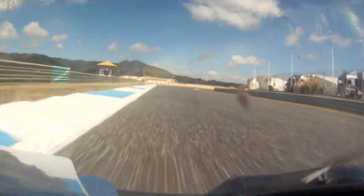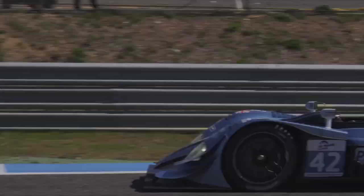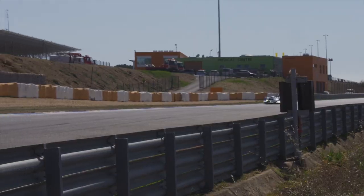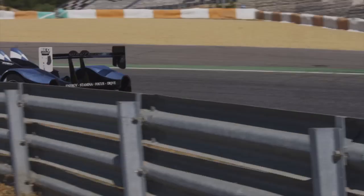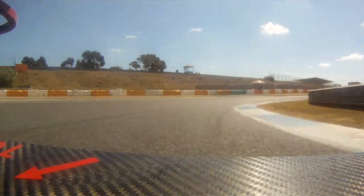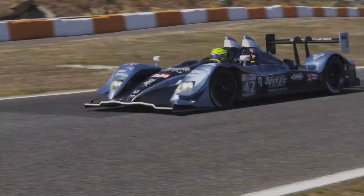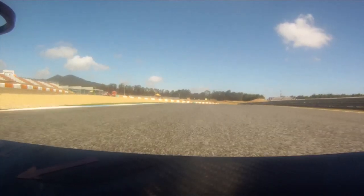Very important to get a good exit because you've got a long straight. Just enough time now to check the dash for different information — temperatures, lap time. 5th gear, up into 6th, top speed at this point of over 200km/h, then pick a braking point for Turn 6. Get nicely onto the apex at the start, run as wide as you can for the rest of the corner, accelerating up through the gears and using all the road on the exit.